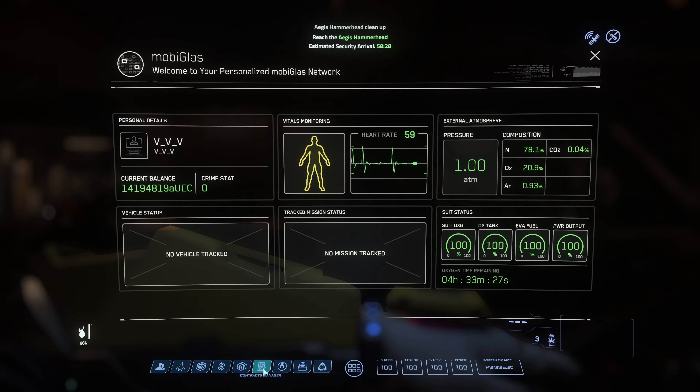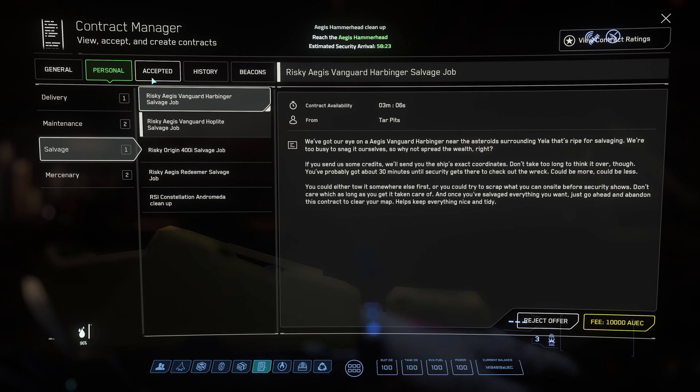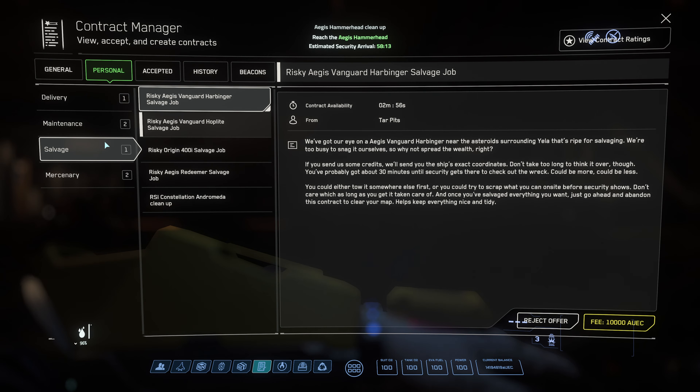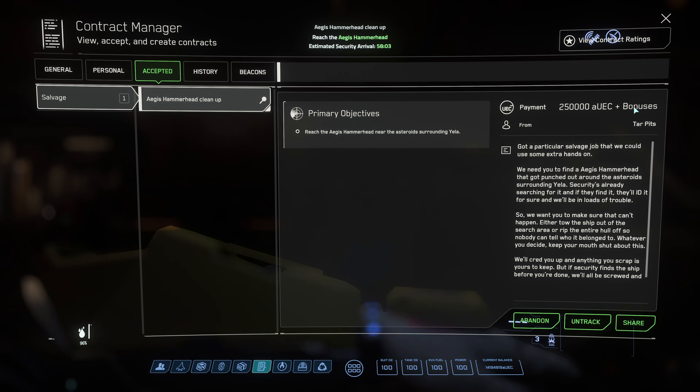Here in the personal missions I've already grabbed one. There's not another one in there right now, but it's here in the accepted. This one does not have a fee. It will be located in the personal salvage and it's called Hammerhead Cleanup. This is actually a 250,000 AUEC payout and it's very, very straightforward. You use the SRV to tug this thing. So it's really fun. Let's go ahead and get started.